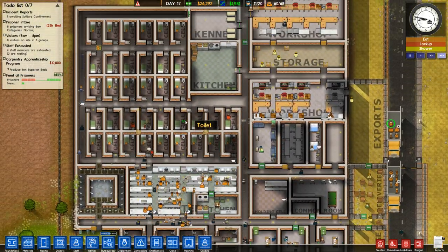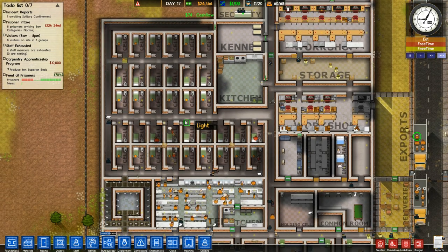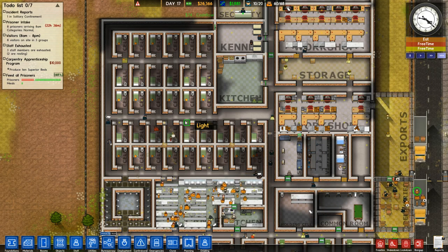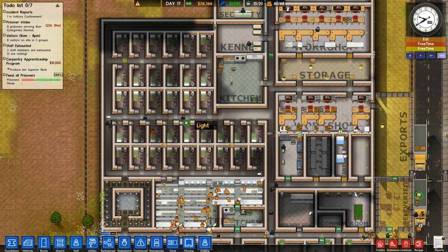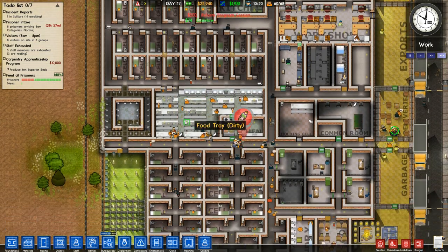We're making fat stacks again. This will be an important day to make sure everyone gets fed. I like to keep it pretty simple for like a day after we take in a huge influx of prisoners. And tomorrow we have exactly the proper amount to make sure that our prison stays at like proper capacity. So I'm pretty excited about that.